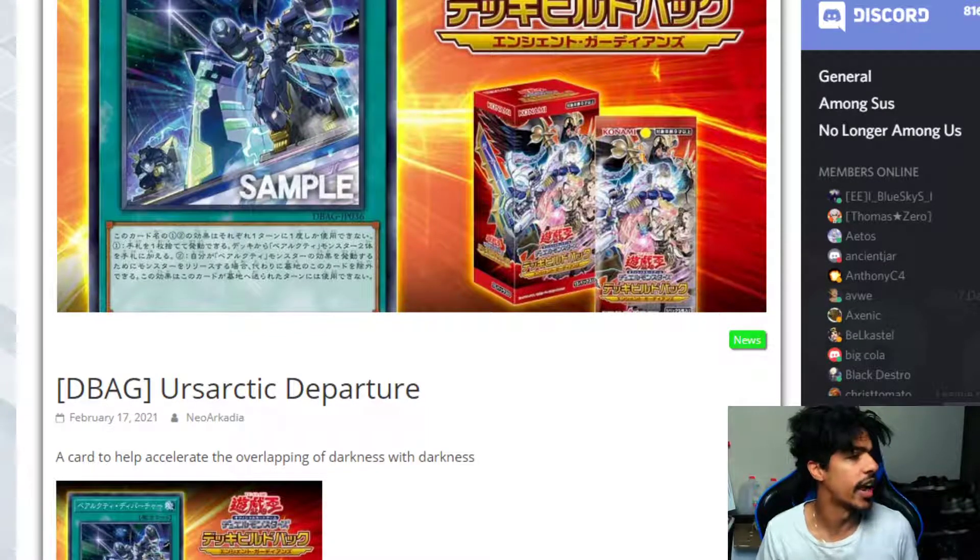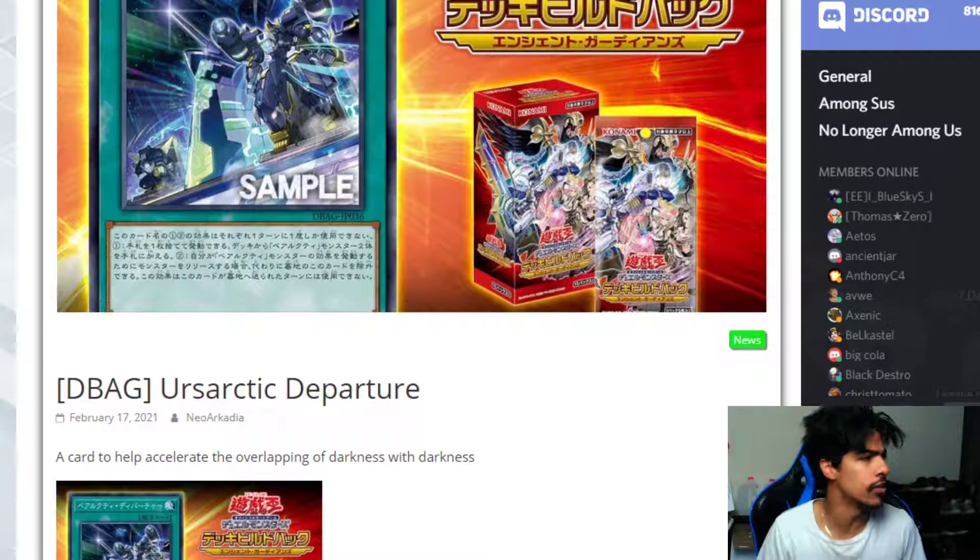What's up guys, MomoJeries here. We have a few new reveals for today. We have one from D-Bag, which I just found out stands for Deck Build — Ancient Guardian. In the OCG they're going to have deck build packs and they're going to be called DB.